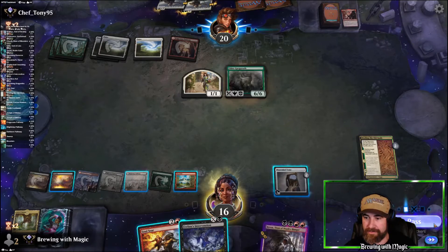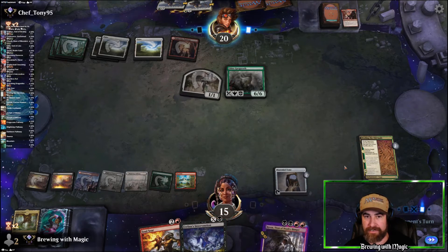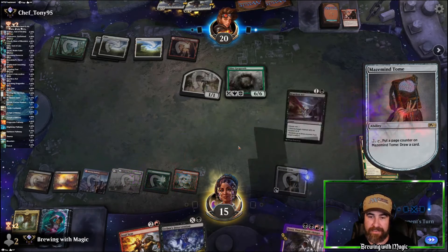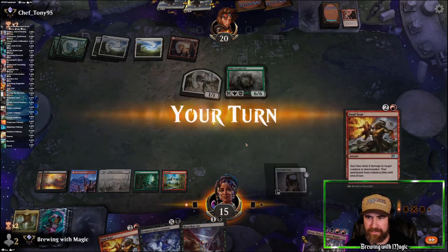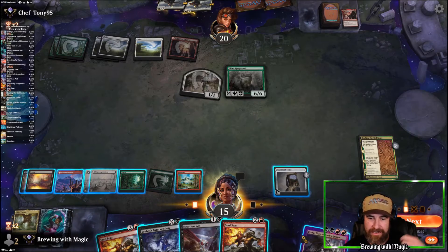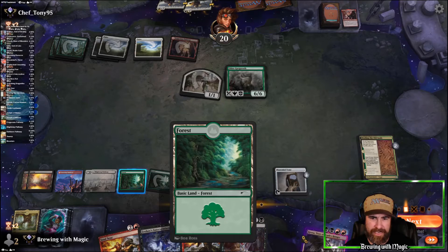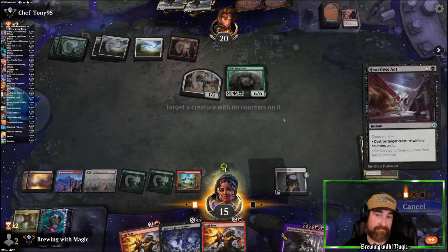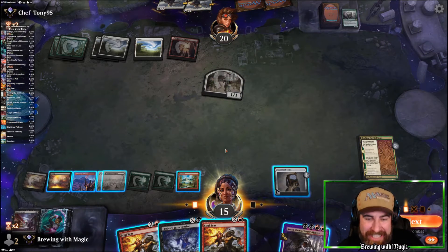We're going to be attacked for one. Two cards left in their hand. Let's draw a card — Heartless Act, nice. Take their turn. Grab our green. Let's see if they've got it again. You know what? Let's make sure it taps a green. Can you bounce again? We killed it! We killed it!